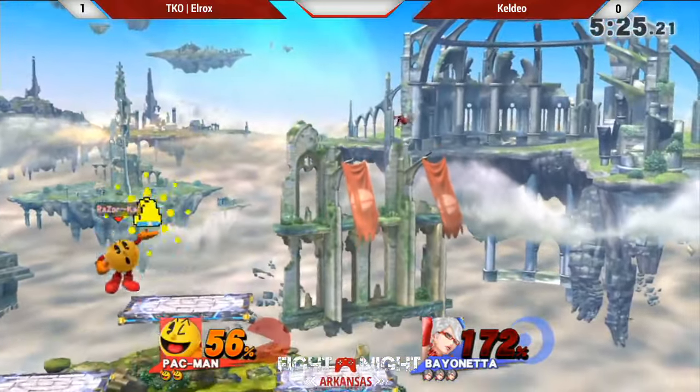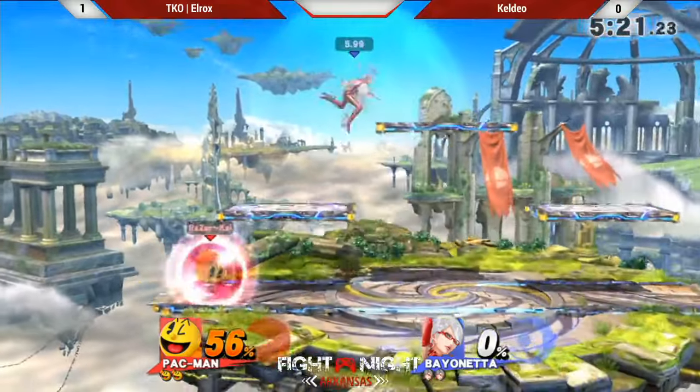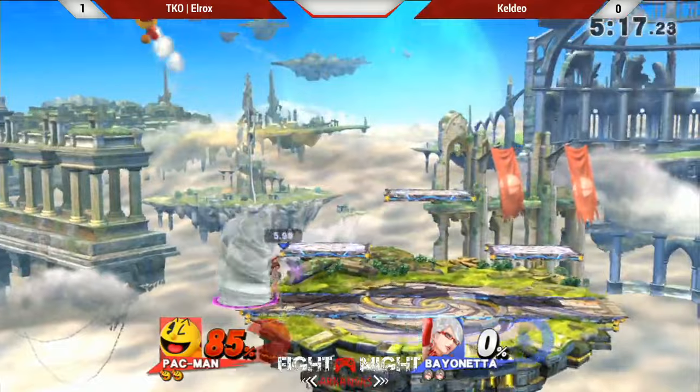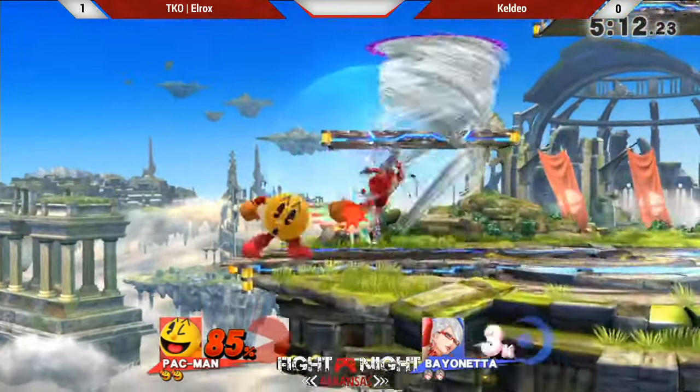He went for the offstage stun. You guys didn't know Pac-Man has seven or eight fruit? Drops it right on his head. You got the cherry, the orange, the apple. We could have counted when he was charging that up because he's got the key on deck. What's after Galaga? Yeah, that's Galaga. Yeah, the big melon. Then there's the key. Each has its own different properties.